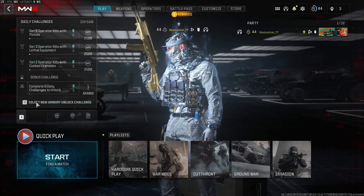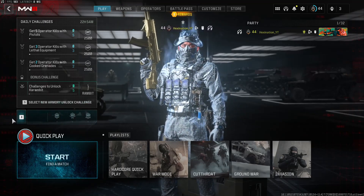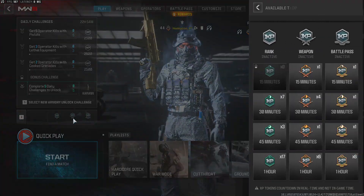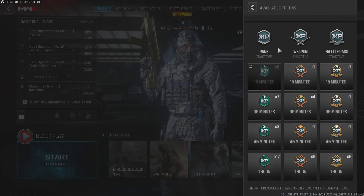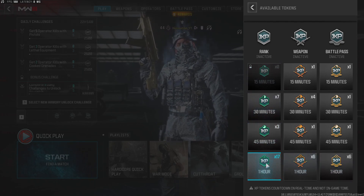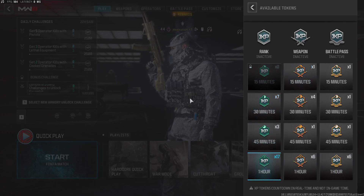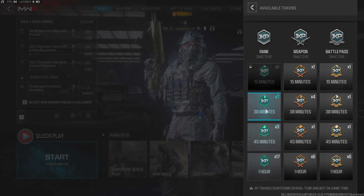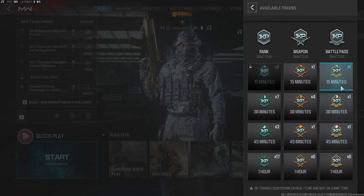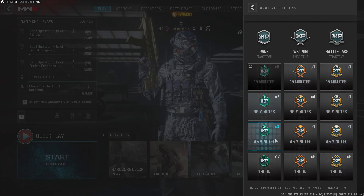Another thing — as you can see right over here, even for controller players, you can press this button when it appears. Click on this icon and you can see the available tokens. I used one but I have a lot of tokens — 17 one-hour double XP tokens. You might have them if you've already played the campaign. If you play the campaign you can get some of them, along with double weapon XP and battle pass rewards.